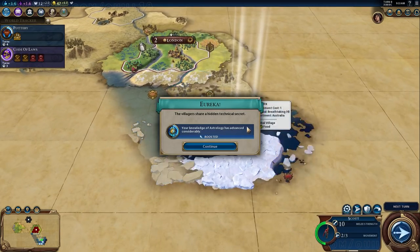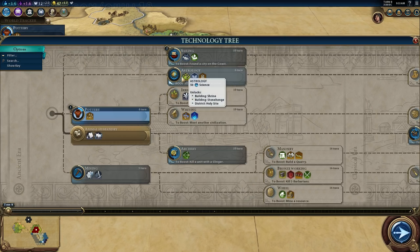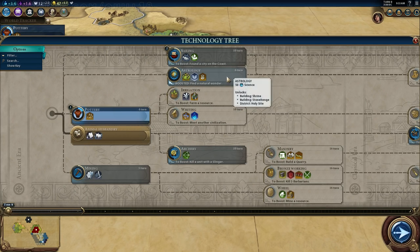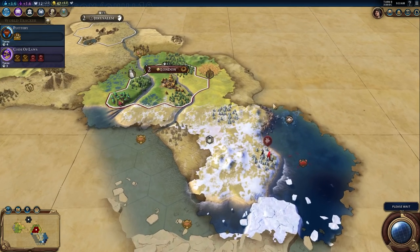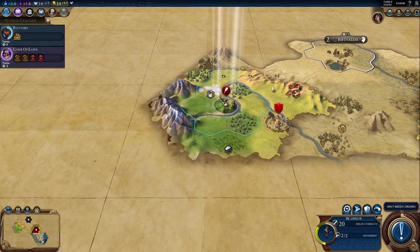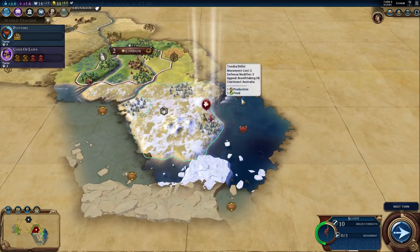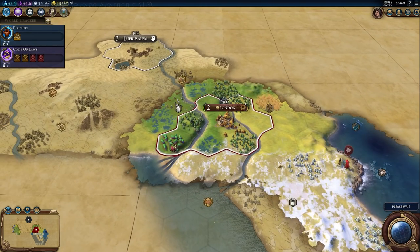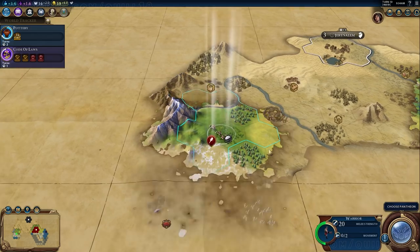It's worth noting that all continents have a name. This continent is actually called Australia, which is an interesting place for England to start. England's special ability later on is that if you're fighting on a continent that is not your own, you get a big bonus to your troops' combat strength. Contrast that with France's ability — I think it's a particular French unit that gets a bonus when fighting on its own continent, which is probably quite a bit more powerful than England's.